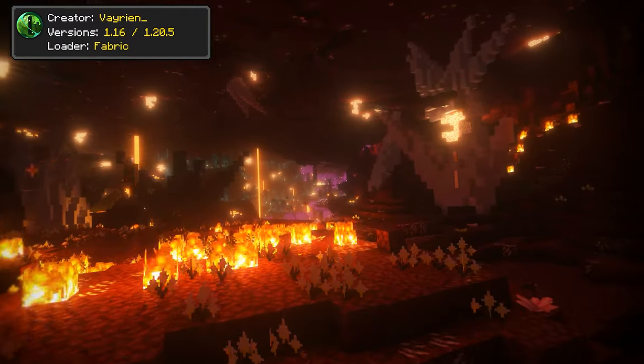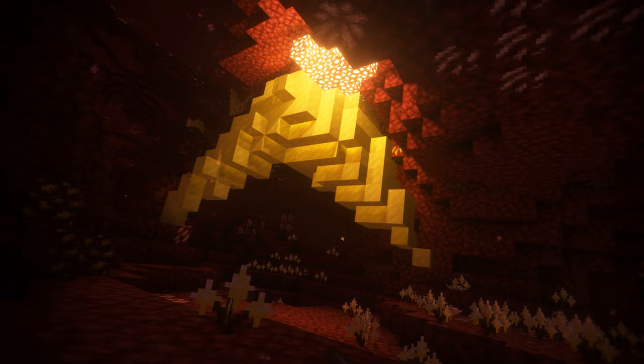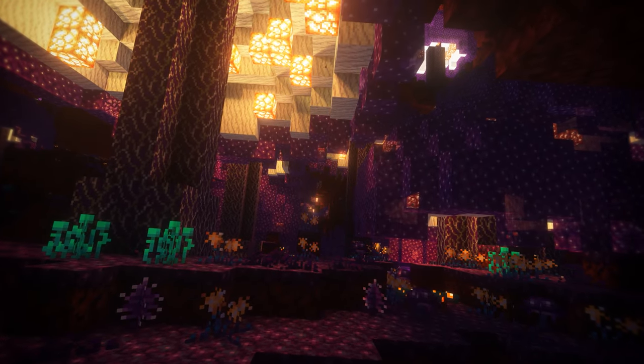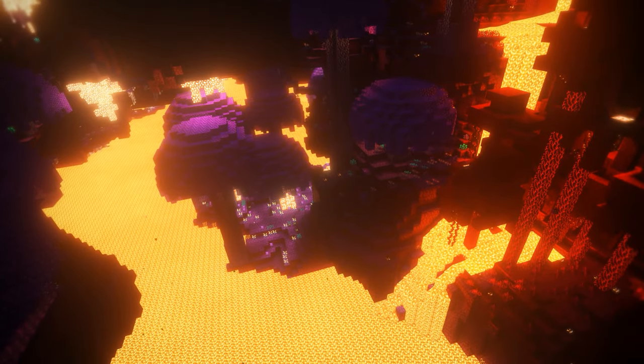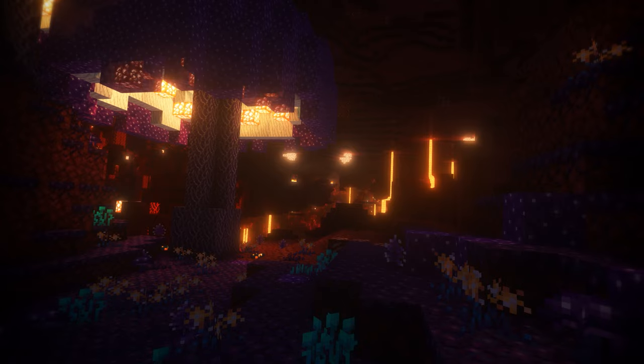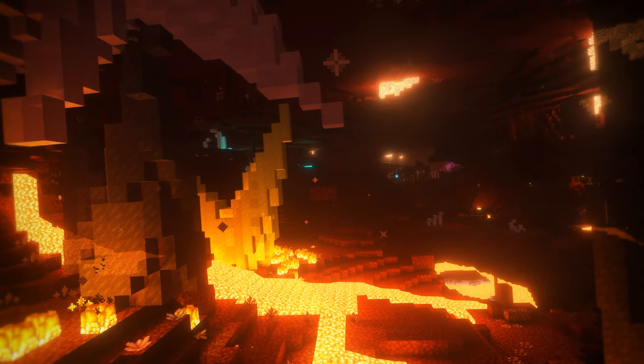Cinderscapes adds a few new biomes to the Nether. These will be very common and found in abundance, and include the Ashy Shoals, Blackstone Shales, Luminous Grove, and Quartz Cavern. Each biome features new blocks and unique atmospheric effects.